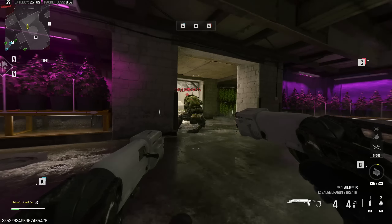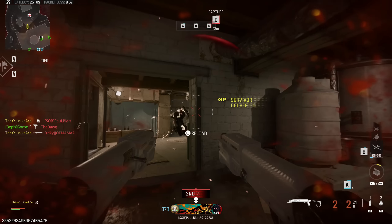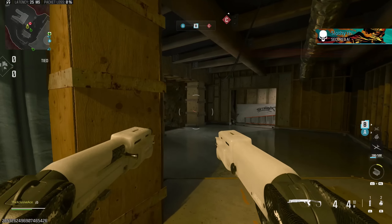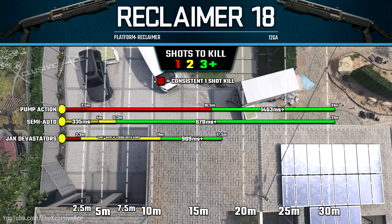Since one single gun on its own isn't very effective outside of basically point-blank range, I would always recommend firing both guns at the same time instead of going for alternate fire. You don't want to fire one shot to see if it kills them — most of the time it won't. Fire both guns at once and go all in on that kill. When you do that, if you think of this as a one-shot kill, the Jack Devastators can actually be pretty effective as a shotgun as long as you keep your distances close.